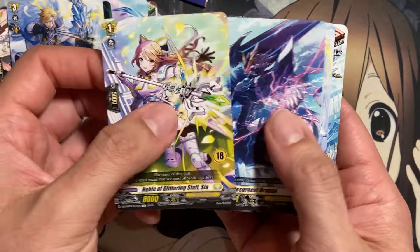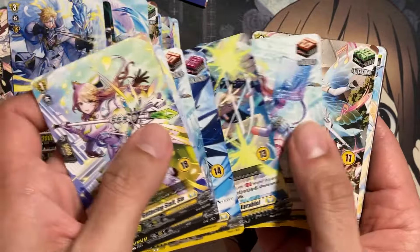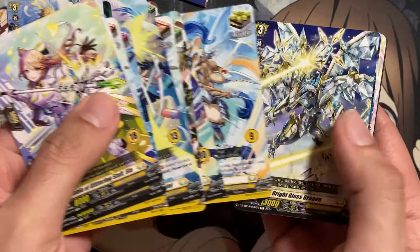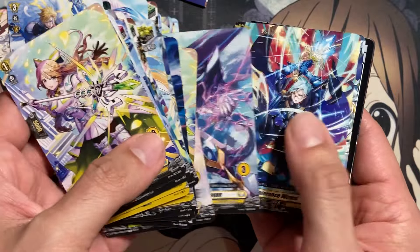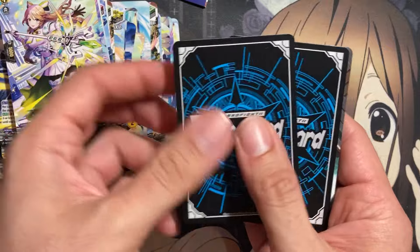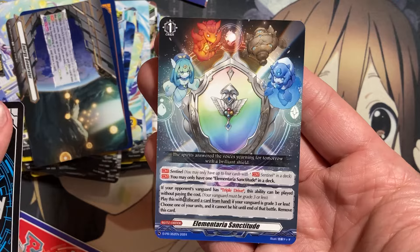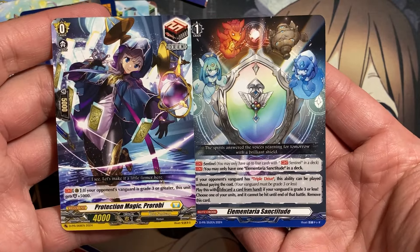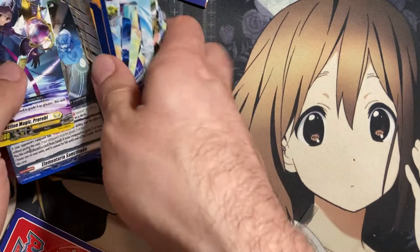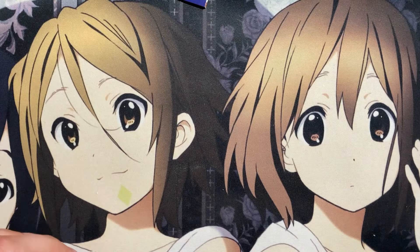We have Noble of Glittering Staff Sia and the additional numbered copies for the rule book explanations. Then we have the Energy Generator and Energy Counter. For our promos this time — we pulled a copy of Elementaria Sanctitude! Awesome. And we have a draw trigger as well, Pirobi, one of the better cards. From a Trial Deck those are two very good pulls, with two trial decks left to open.